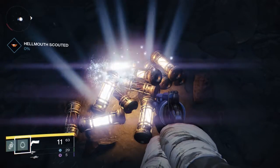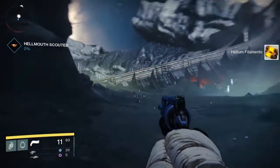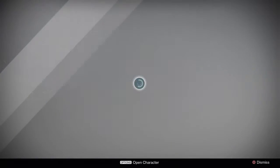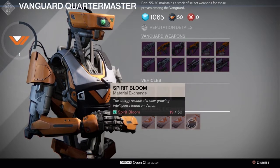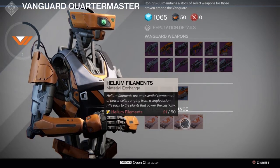The helium filaments, much like the other resources that you can find on all the different planets in the game, can be sold to the Vanguard Quartermaster for Vanguard reputation and glimmer. You require 50 helium filaments to sell them though, so stock up before attempting to sell.